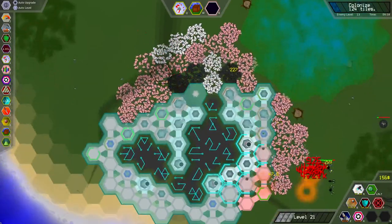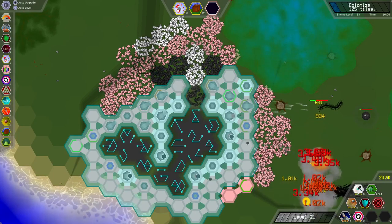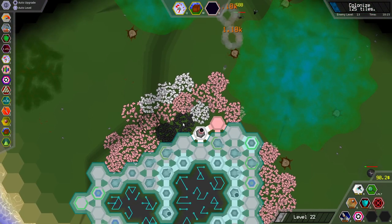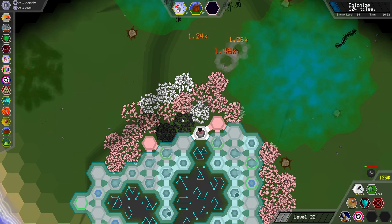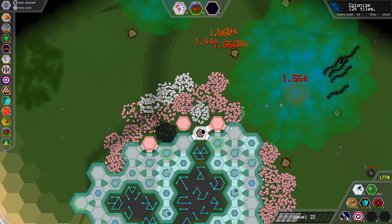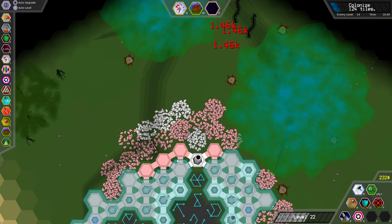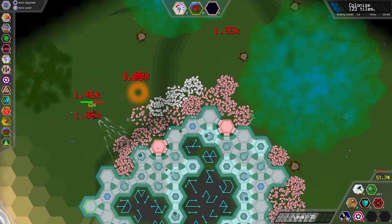Even with how strong my setup is, I still don't see the machine gunners doing better than the behemoths. Because even with a ton of machine gunners, the behemoths were the only thing actually kind of defending me. And now that they have double attack speed, I guess behemoths are now just the way to go.